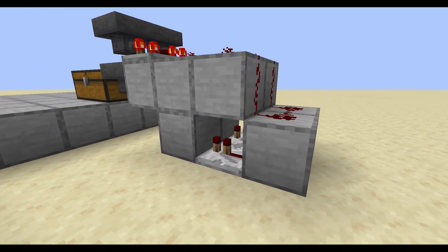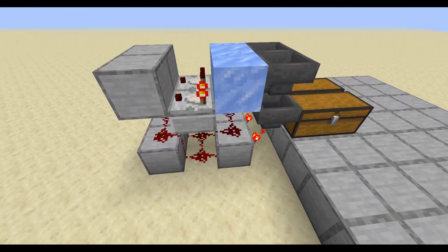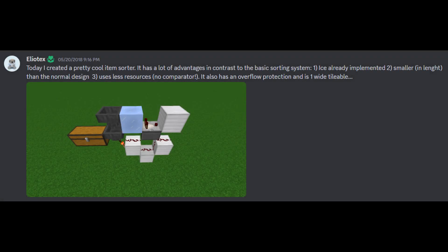The next time you play an old version and you decide to build a storage system, I would recommend you to build this design instead. I actually discovered this design in 2018 when 1.14 came out, but back then I didn't really have a proper way to make this public. I just posted it in the Cycraft Discord server, but people didn't really give much attention to my posts, so they forgot about it. Six years later and I can probably change that.